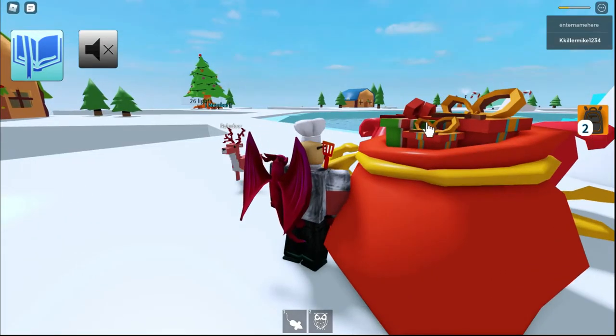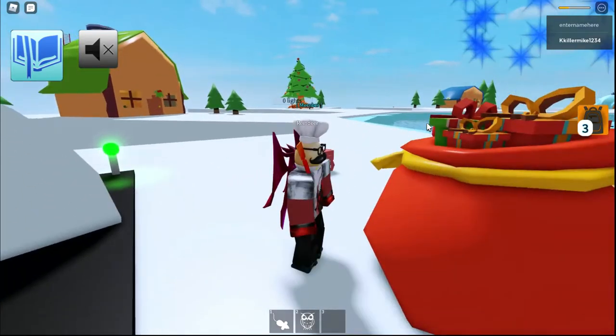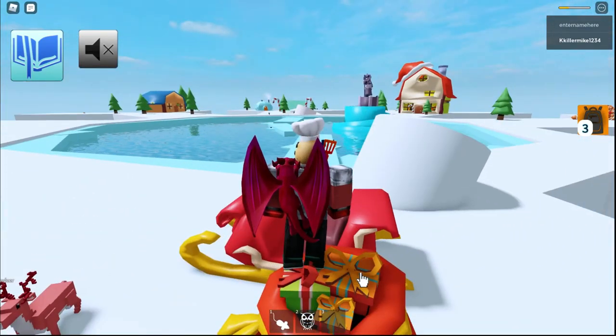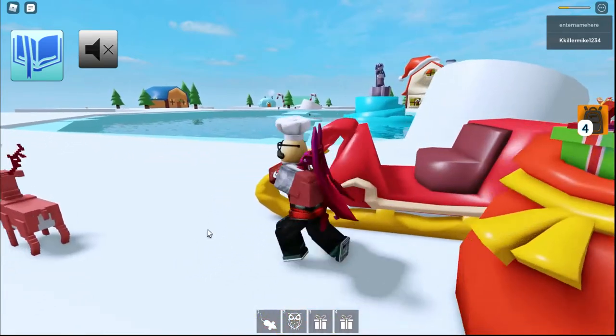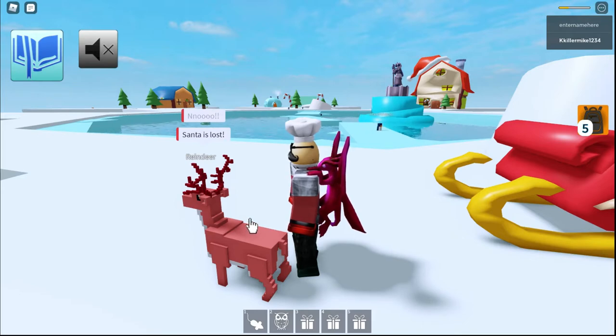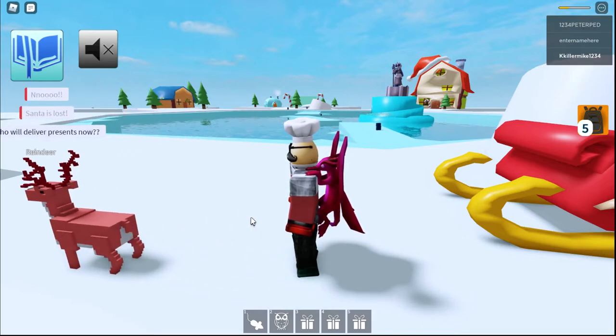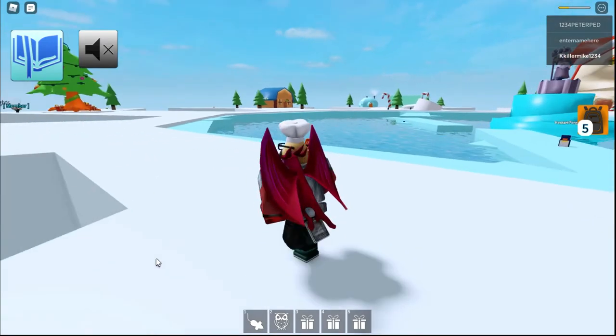I'm pretty sure you get the presents from — yeah, here, the sack. You can see it glowing and then boom, got a present. Now we should just click to get some more presents and do all this stuff, then talk to the Reindeer. Okay, so we have to deliver all the presents, which we already know.